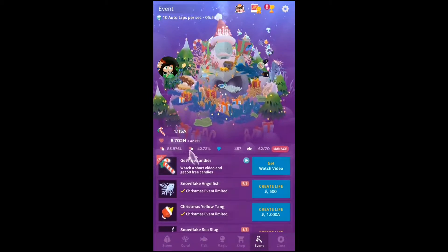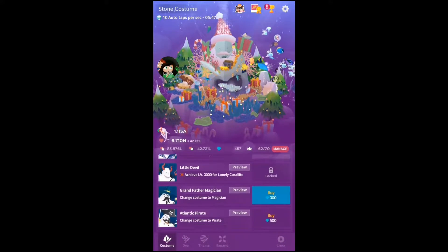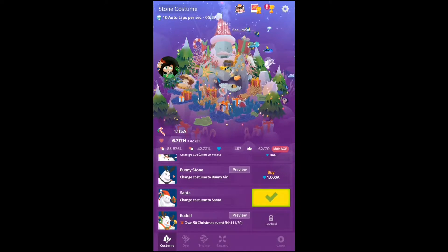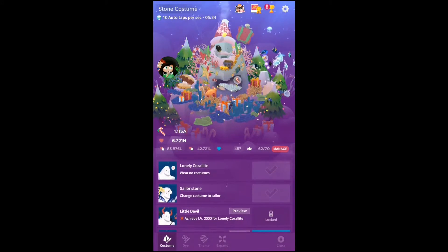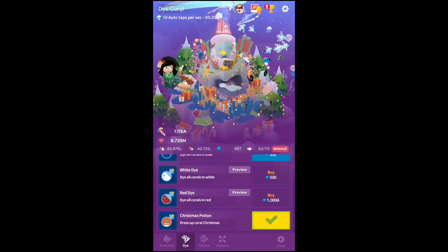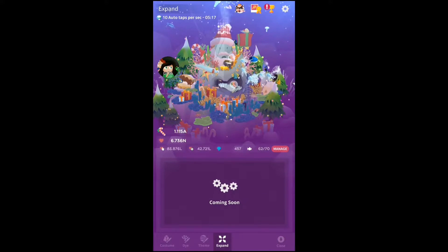Also, other updates — there's this brush thing here where you can change what you look like. I didn't know there was a Rudolph one; I'll have to try and get that — that's cool — but I need to own 50 Christmas fish. You can also dye your reef, which is like all the Christmas trees and presents. And there's a theme for the moon, which obviously I've got the Christmas one on. And 'expand' is coming soon.